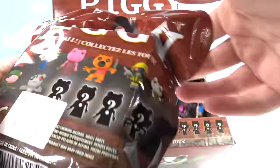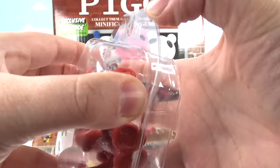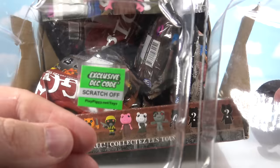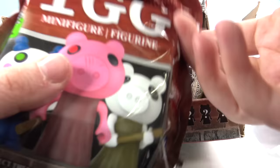Here is our bag — there is one inside and tons of characters to collect. Number one, let's see. Whoa, right off the bat we got an exclusive! They put them in plastic so you can't feel them out. There's a scratch-off code — play piggy dot net toys DLC code. You scratch it off and it gives you something for the game. I'll probably keep him inside this box so I know which code belongs to him. Okay, number two of this series.